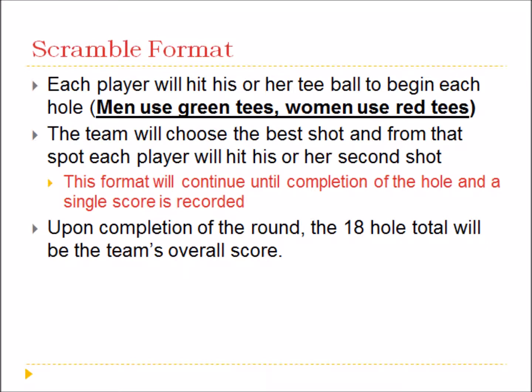Scramble format: Each player will hit his or her tee ball to begin each hole. Men will use green tees, women will use red tees. The team will choose the best shot, and from that spot, each player will hit his or her second shot. This format will continue until completion of the hole and a single score is recorded.